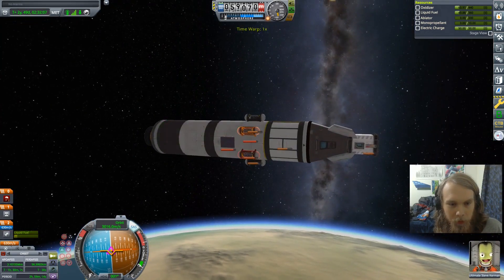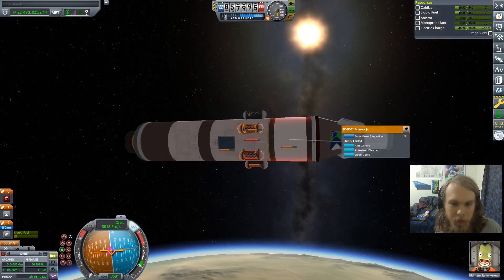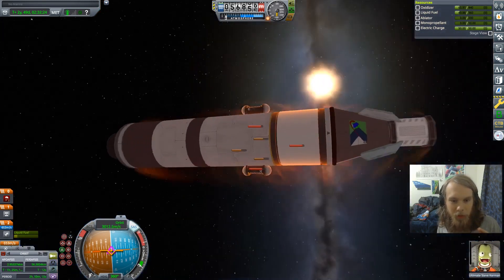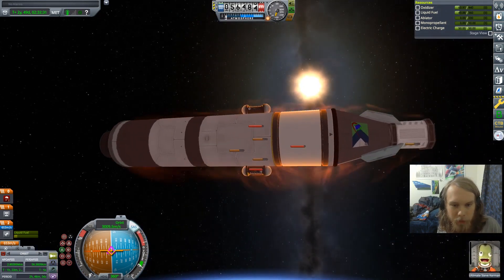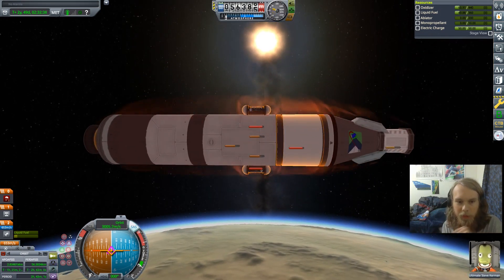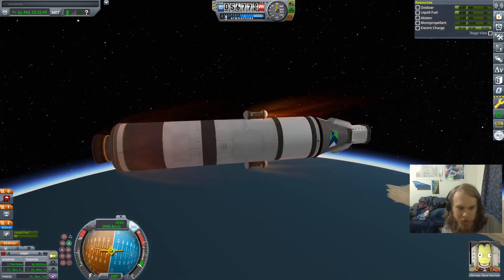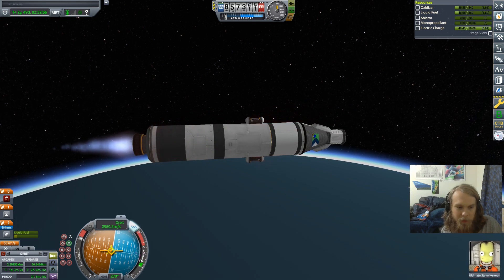Those are all not very important parts. The sample return container is pretty important, but the solar panels and Science Junior — the Science Junior is very important because I need it to hold the fuel tank in place, but those other parts can explode just fine. I'm concerned we're still going over 3 kilometers per second and not slowing down very fast, so I may have to go engine retrograde. The Science Junior is going to overheat — retrograde time. That means we're not going to be slowing down as effectively, so I'm going to burn some more fuel to reduce speed by maybe 100 meters per second.